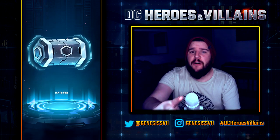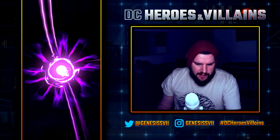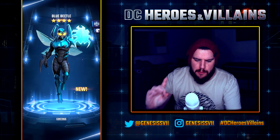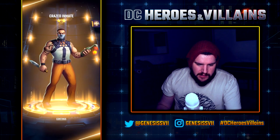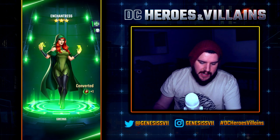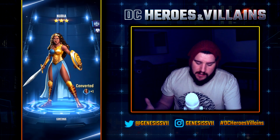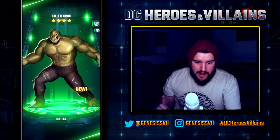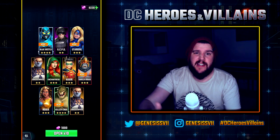Let's open 10 of these capsules and see if we get a five-star, because I don't have a five-star yet. Goes into the chest — I don't know if that animation is telling us we've got a five-star but we'll soon find out. We've got a four-star Blue Beetle, GCPD, Star Girl, three-star Crazed Inmate (dupe), Enchantress dupe, Robin dupe, Gorilla Grodd — great tank on the villain side — three-star Nubia dupe, Killer Croc, and another Crazed Inmate. Still no five-star.